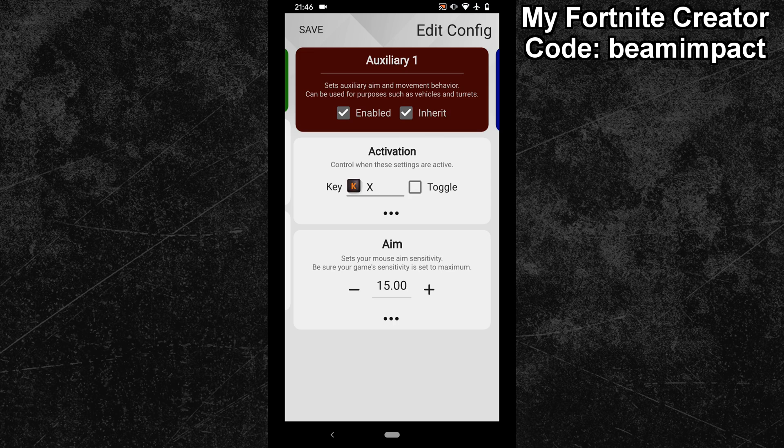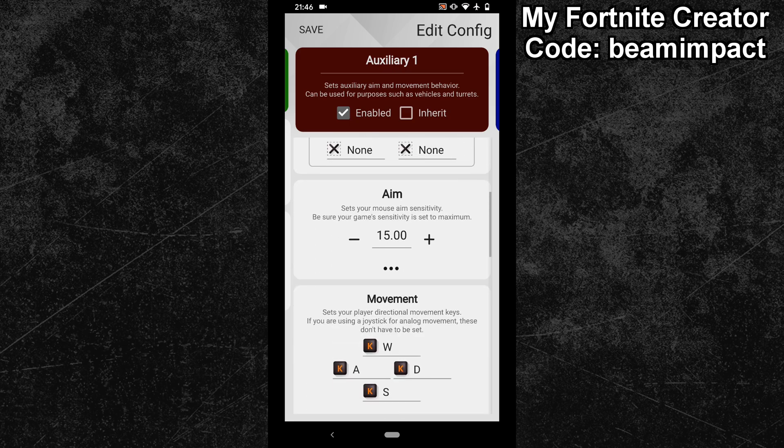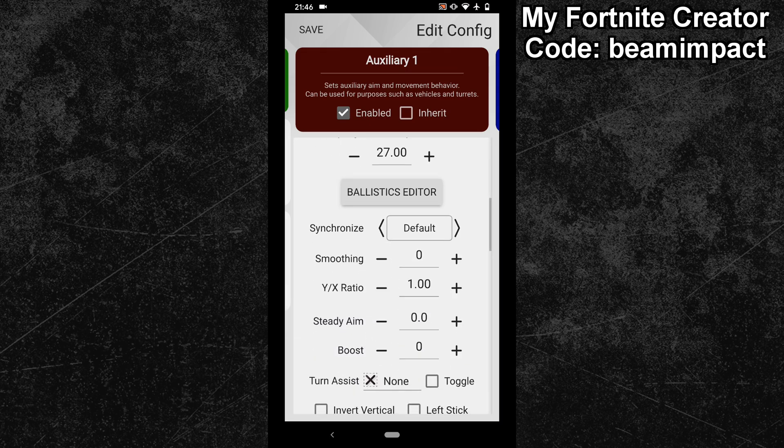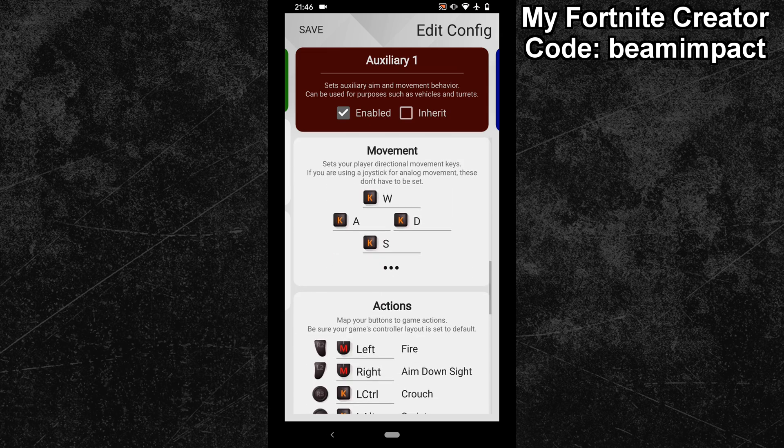Untick the inherit box at the top and check if the delay value is set to 0. Now copy your hip settings into the subconfig — my sensitivity is 27 and the synchronization is default. After that, scroll down and bind your activation key to the fire action.